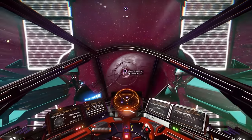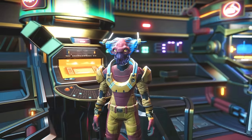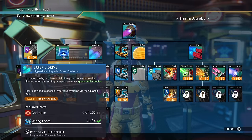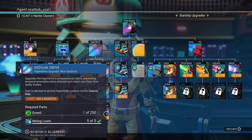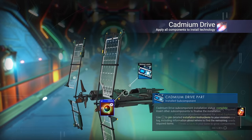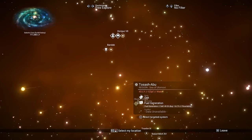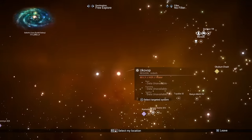Head to the anomaly, go to the back, and speak to the ship merchant. Buy the cadium drive, the emerald drive, and the idiom drive — you get them later in the game, but it's too far in for me. Then install the cadium drive. Head into space and go into the galactic map. You're looking for a system with a reddy pink hue — they usually don't have a space station, so data is unavailable. That also helps identify them.